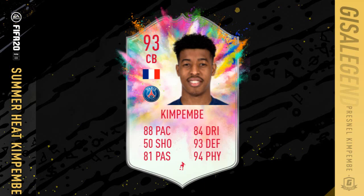Hi y'all, welcome to the Summer Heat Presnel Kimbembe SBC 93 rated card with 88 pace, 50 shot, 81 pass, 84 dribbling, 93 defending and 94 physical.